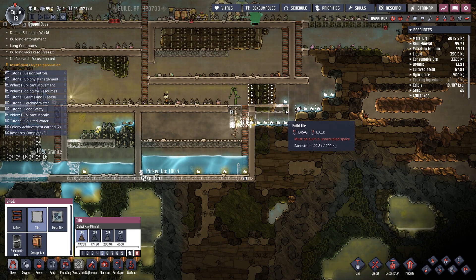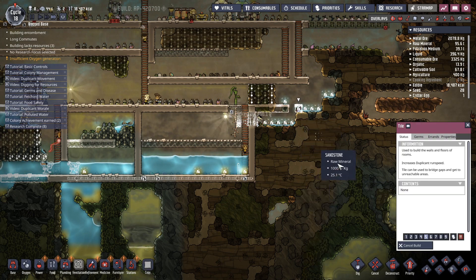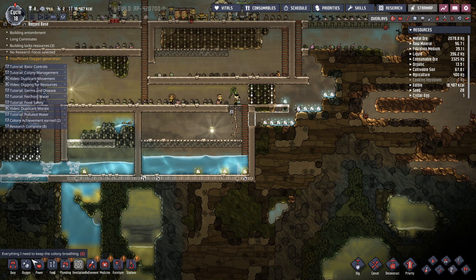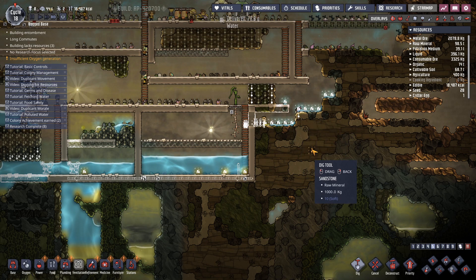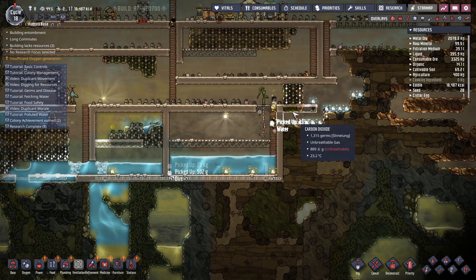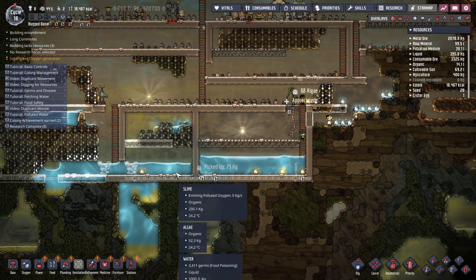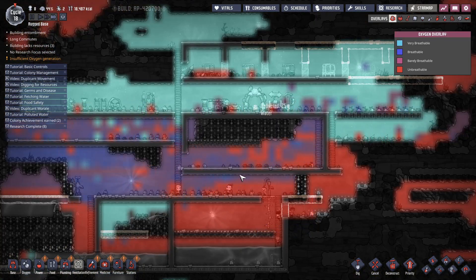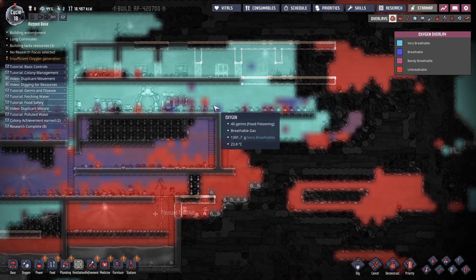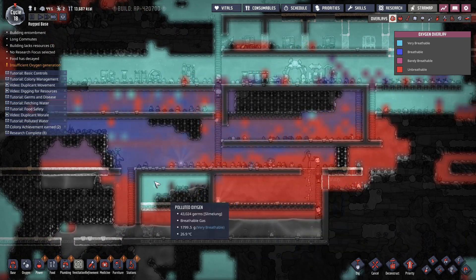Create tiles. Dig that one there so they can get up and down. They can get up and down technically there but we want to seal that off. How's our oxygen doing? Our important areas are filled with oxygen — we've got breathable air, though this section isn't very breathable.